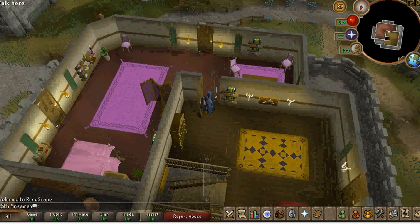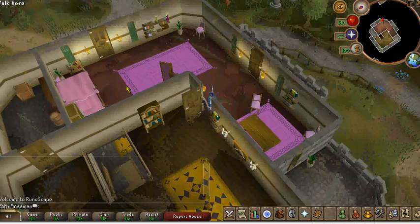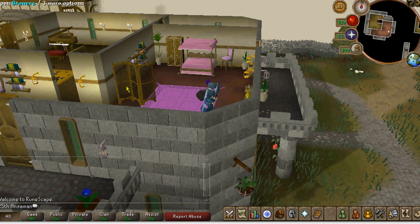There's two balconies connected to the master bedroom. And then there's actually this part two. You can just get people to pay you five grand every week just so they can walk into a house.